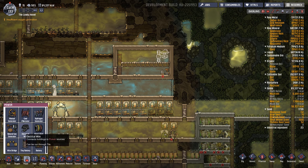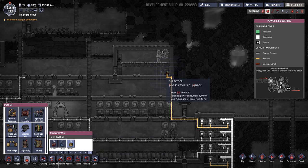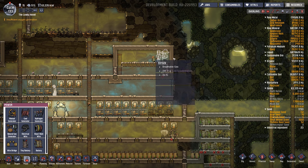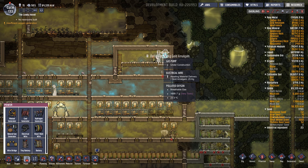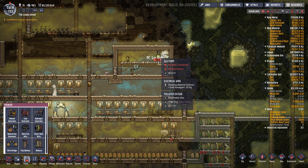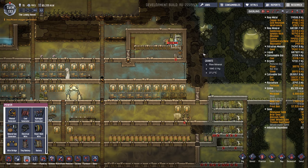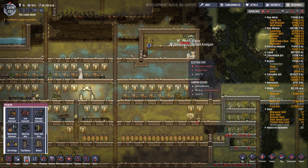All of these will need to be powered up, so I'll lead some power up along here. The gas pump will suck up the oxygen and hydrogen that the electrolyzer puts out. Then I'll filter out the hydrogen and send that off to a hydrogen generator, which generates power. And everything else I'll just send to the base — it should all be oxygen. If there happens to be some polluted oxygen or carbon dioxide, it's okay if there's a little bit.